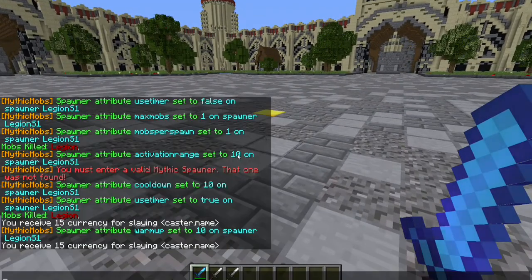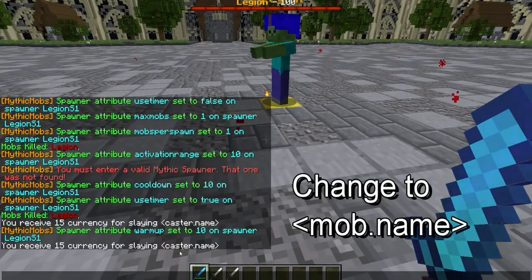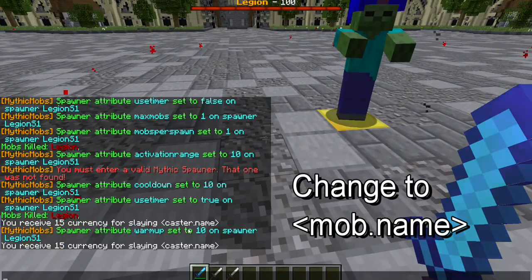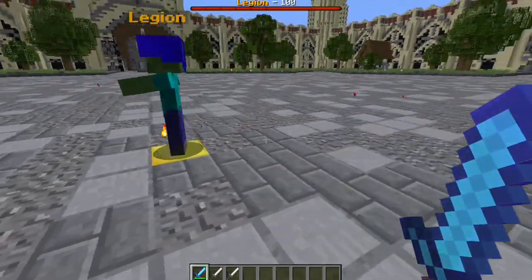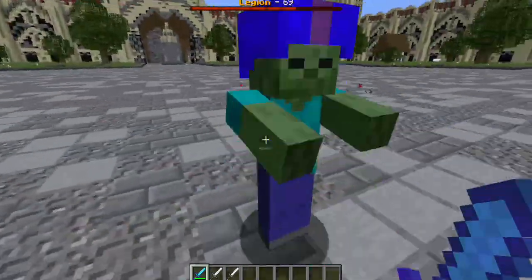One thing I forgot to mention: in your config, this is the normal message for receiving currency and killing mobs. Make sure you switch that back to 'mob.name' because for some reason 'caster.name' is still broken. In the manual they say that's what it should be, but they are wrong and refuse to admit it. Make sure you switch it back to 'mob.name' — mini rant over, I apologize.